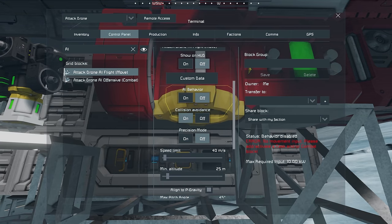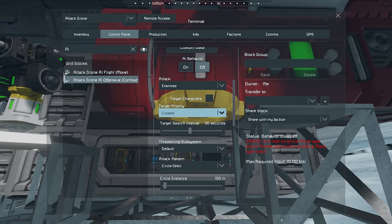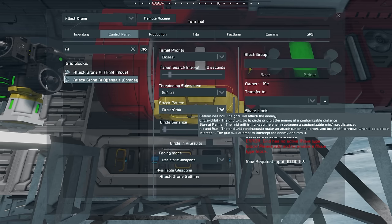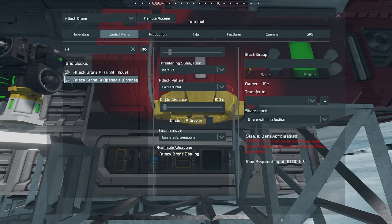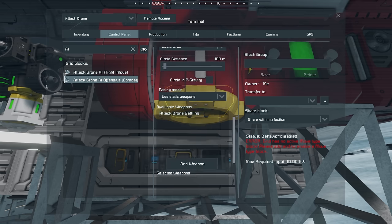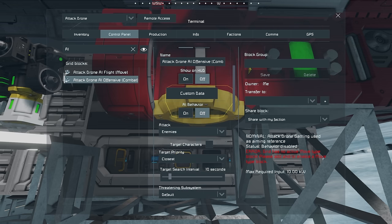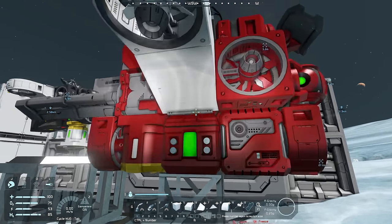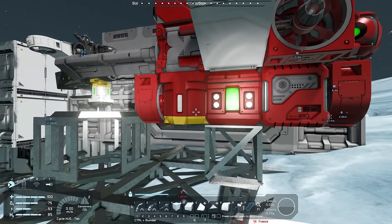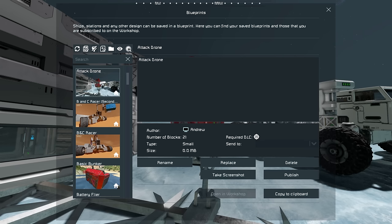For the AI Offensive block, target priority looks fine. I think I'm fine with a circle/orbit pattern — I'll set the distance to 100 meters so it tries to stay around 100 meters out and circle while shooting. Using static weapons. Available weapons — I'll add that to its selected weapons. The final thing is the AI behavior toggle — turning that on will activate the AI and prevent manual control, so I'll leave it off for now.